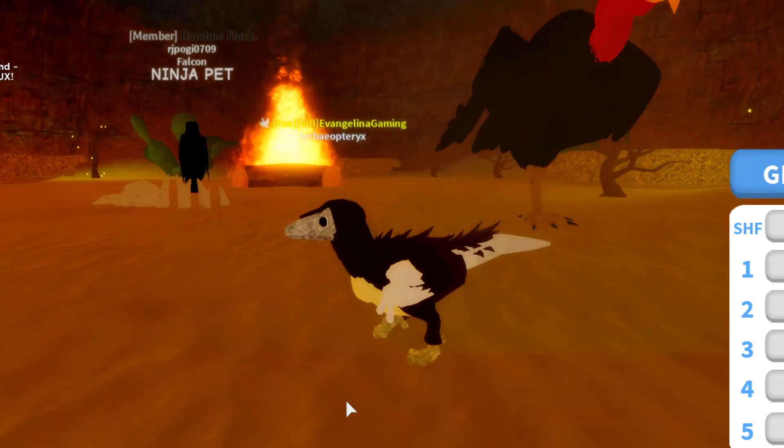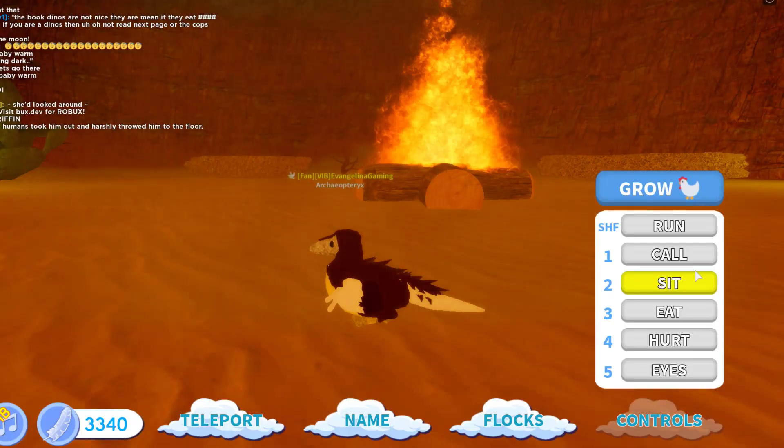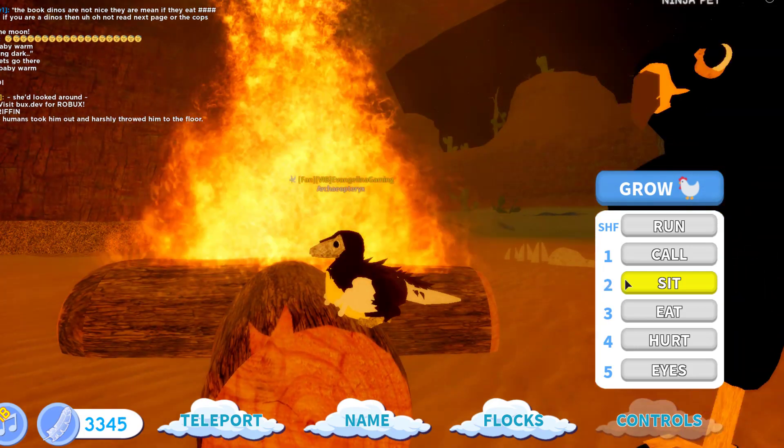This guy is so so cute — I think he's such an adorable bird, and this would probably be a good bird to role play with if you like role playing. Now let's see the sitting emote. Let's make him a nice toasty bird. There we go — this is so cute, it's kind of like a chicken squat.